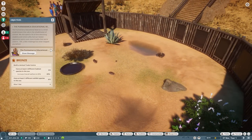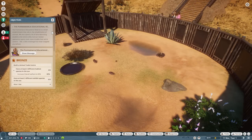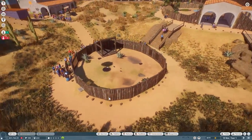The Permamerica Educational Reserve is a small establishment that aids in the rehabilitation of animals. We also spend a lot of time educating students and visitors alike, but our newest apprentice seems even more trouble than we're used to. To reach bronze rank we need to build an animal trade center, have at least six different habitat species at 80% welfare, hire one vet, and have three different exhibit species in the zoo.